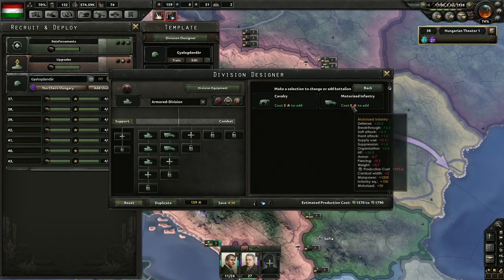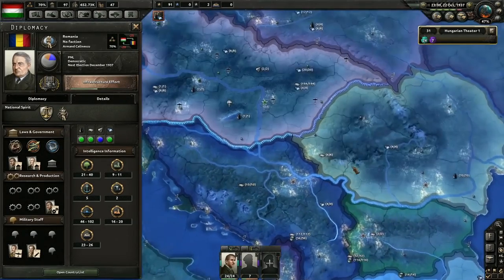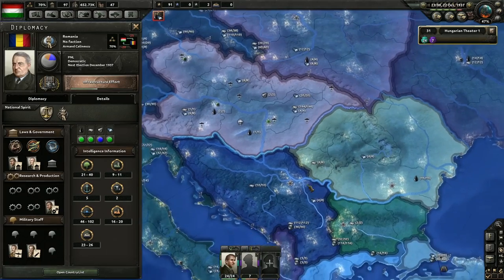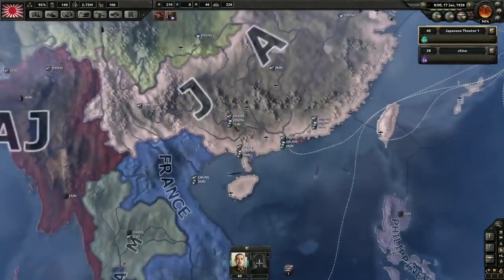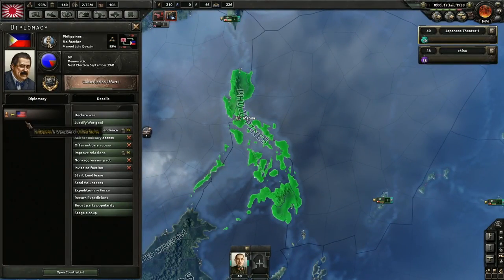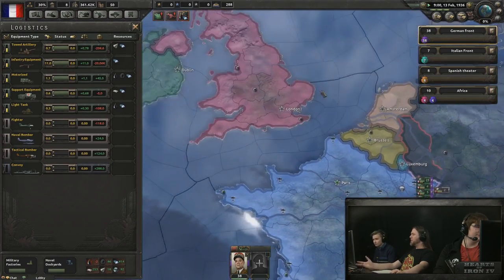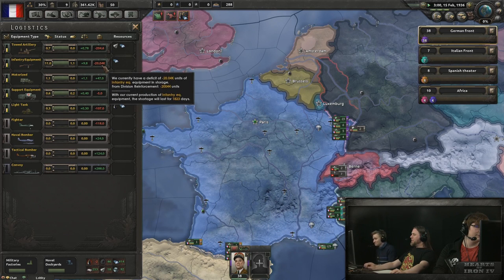Let's pause to discuss how resources work in Hearts of Iron IV. There are six strategic resources: oil, rubber, steel, aluminum, tungsten, and chromium. Resources are located in various provinces throughout the world map, and whoever controls the province produces that resource. Trade laws dictate how much of your resources is available directly for military production and how much must be available for export. Unlike previous Hearts of Iron games, you cannot stockpile resources. Instead, you convert resources to equipment and stockpile that equipment for situations when you might need more troops or when bad weather has caused equipment to fail and need replacement.